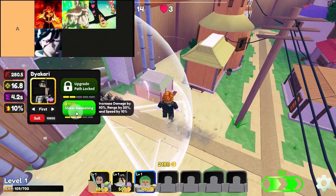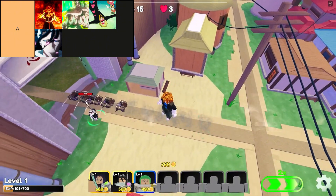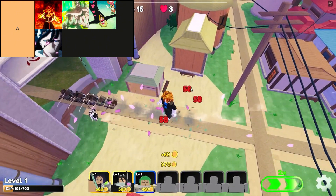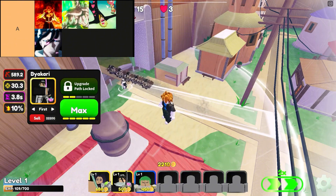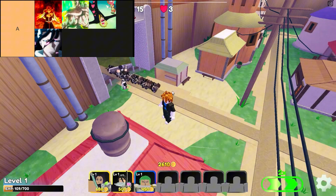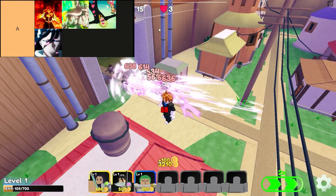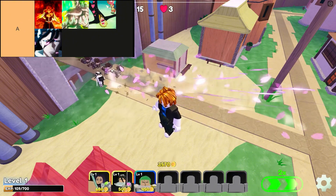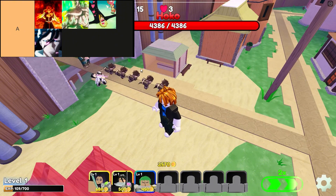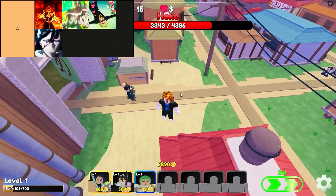Curly Brow Sanji from One Piece, a rare rarity unit, offers a different strategic approach with his agility and culinary skills. Although less powerful compared to the Mythic units, Sanji compensates with swift movements and supportive abilities that enhance team dynamics. Lastly, Byakuya from Bleach, a legendary rarity unit, combines unparalleled finesse with devastating ranged attacks, making him an ideal choice for players who prefer a more tactical and precise gameplay style. Together, these units exemplify the diverse strategies available in Anime Crossover Defense.